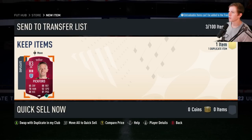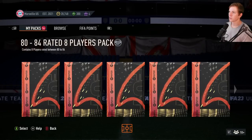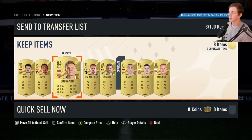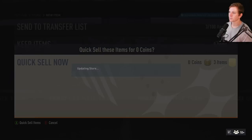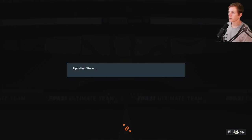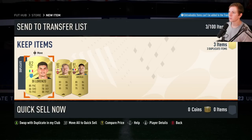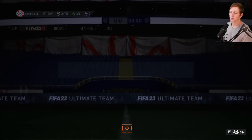Pickford as well — we already have this one so we'll quick sell him. Nothing too crazy there. 80 to 84, 8 players — oh nice, we got Mats, Salvage, Odegaard. Okay, that's a pretty good one as well — not too shabby. We got nothing but duplicates on that one, go ahead and send them back in.